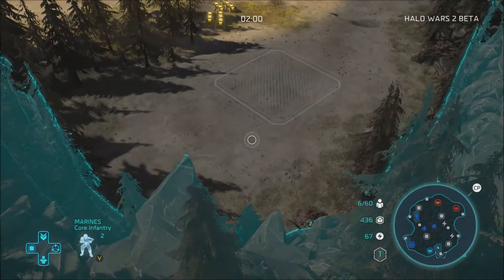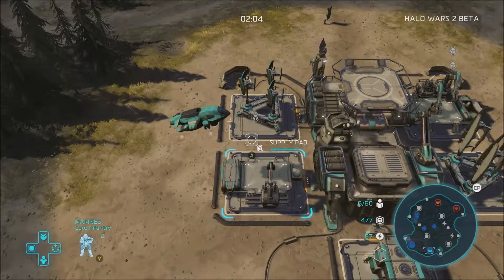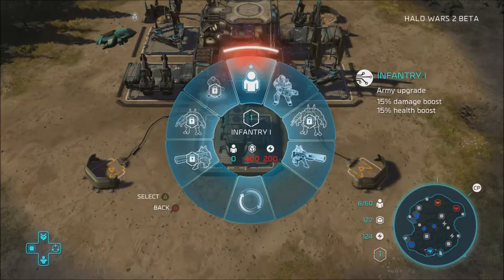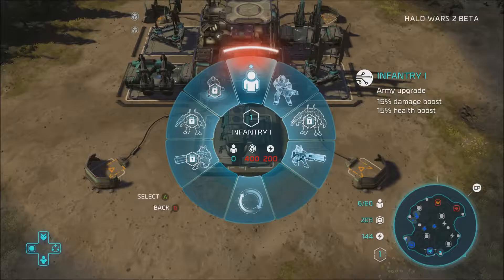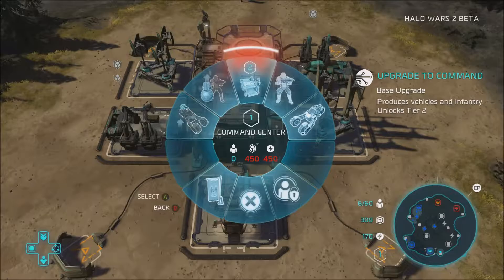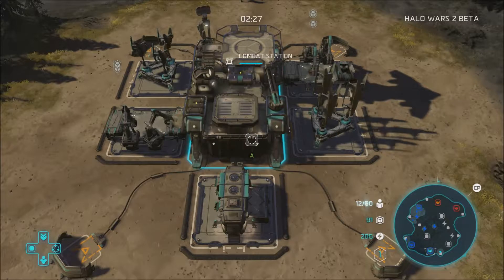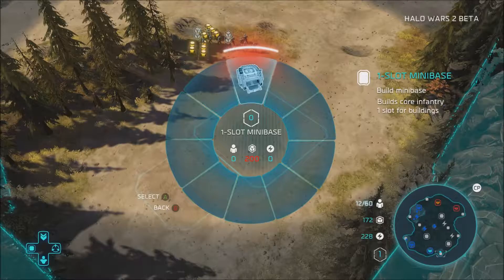We got a small resource thing right there, we'll take that. Supply pad upgrade. Upgrade the generator. We can upgrade our infantry. I think we want to upgrade our command center though. Maybe build a few more marines — at least two. Reactor upgrade complete.